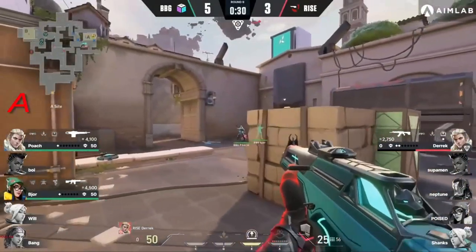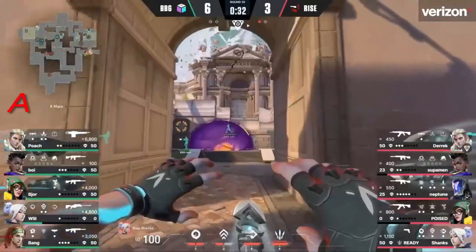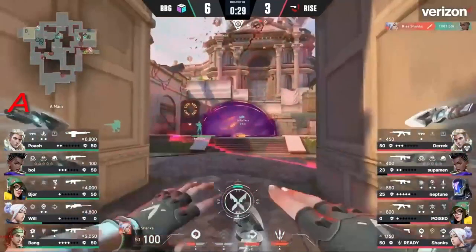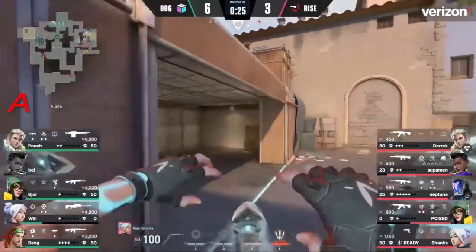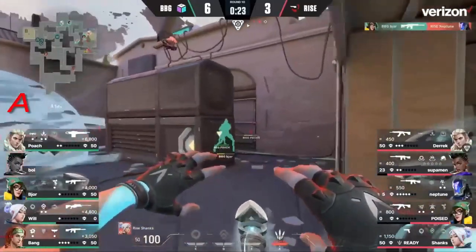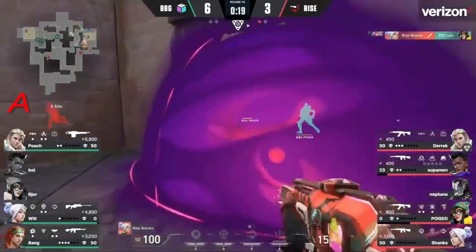Updraft from Ryze — Shanks gets the kill onto Boy. Back towards generator, but they haven't cleared it — there's still a great position in the back here. Finally, the right click onto Bjor. Picks up the Phantom and continues to push through — and he's about to come up against an Odin. Everybody leaves switch spot real quick after hearing that one go off. Bang comes up with a nice frag to freshen this retake up — 3v3.